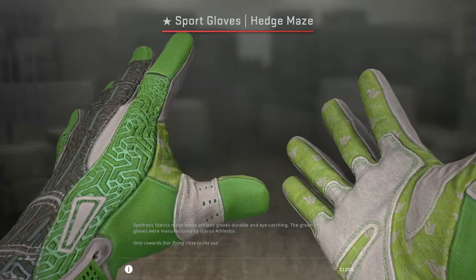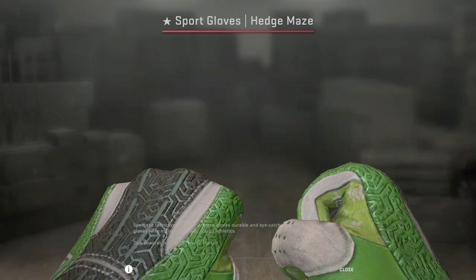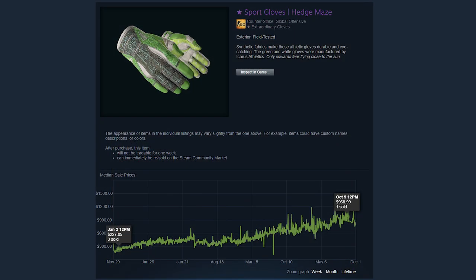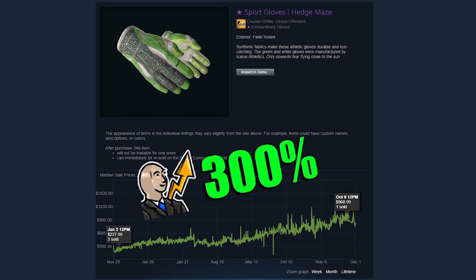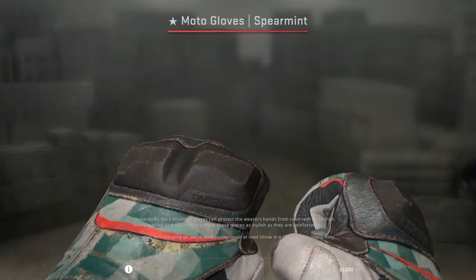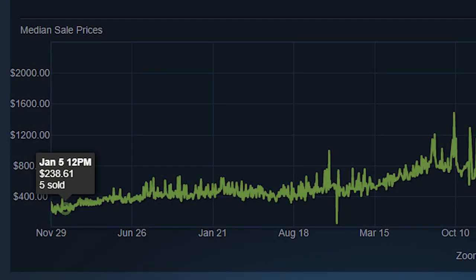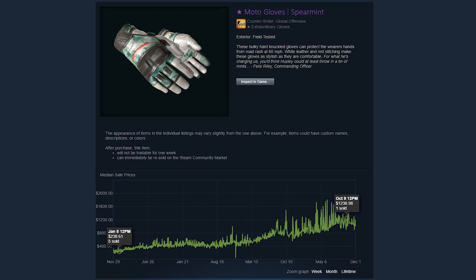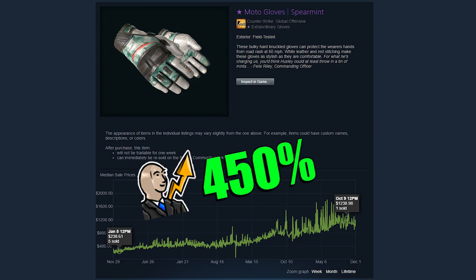Look at this set of sports gloves Hedge Maze — they belong to a friend of mine called Ozzy Jacko, and he bought these things all the way back in 2017. Buying them back then was a pretty good move, because over the last three years they've gone up from about $230 to about $1,000, roughly a 300% increase. And it's not just sports gloves either. See these Moto Gloves Spearmint? Over the past three years they've gone up in price from about $240 to about $1,300, roughly a 450% increase.